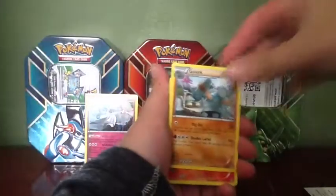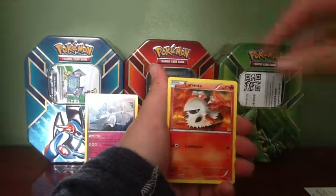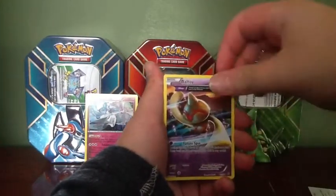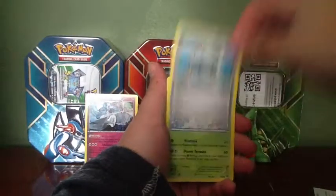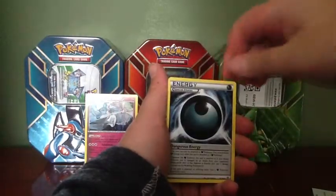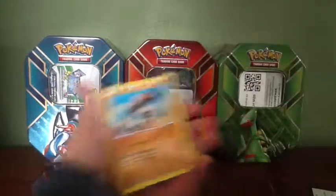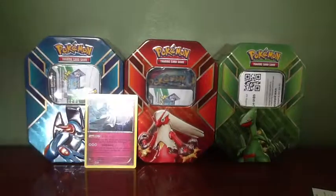Got a Wooper. Why is that a common? Larvesta. Ropes. Volbeat. Eco Arm. Special Energy. Reverse Clefairy. And our rare — Regirock. Alright, so he didn't get that much luck, so I'm going to go now.